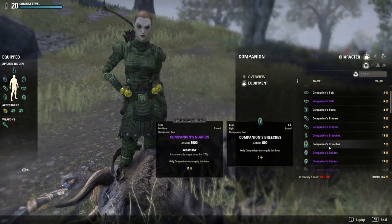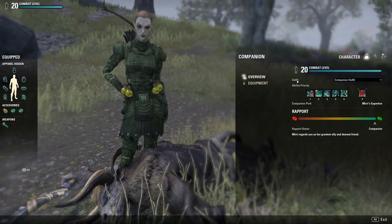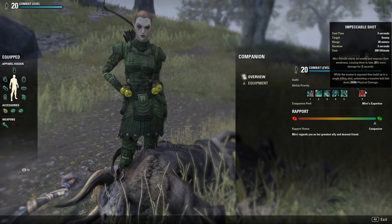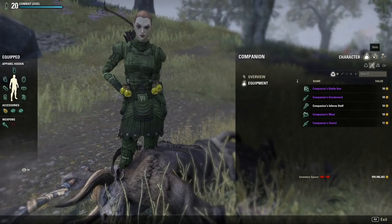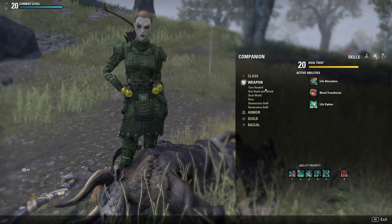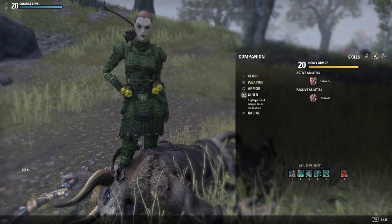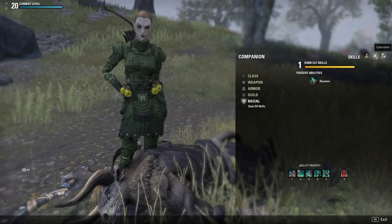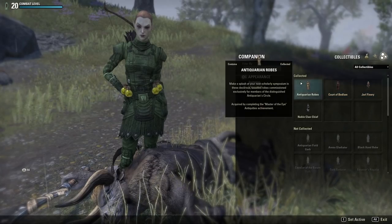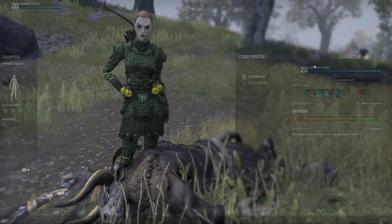The third thing you should know is ESO is releasing a new system called Companions — your own personal NPC helper. These Companions have a rapport system that goes up or down based on your actions. Companions can be healers, tanks, or DPS, and they have their own type of armor with their own traits. That armor can be traded but can't be upgraded in rarity. They are not meant to replace a player, but you can bring them into any content besides solo arenas and PvP. At launch, there will only be two Companions available.